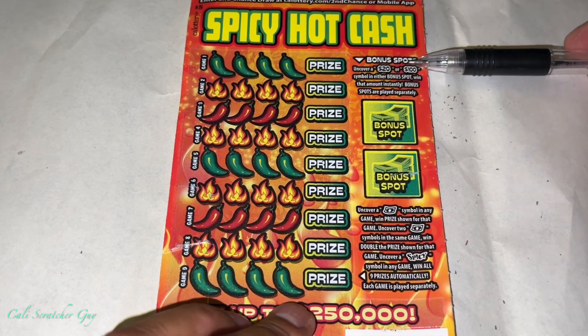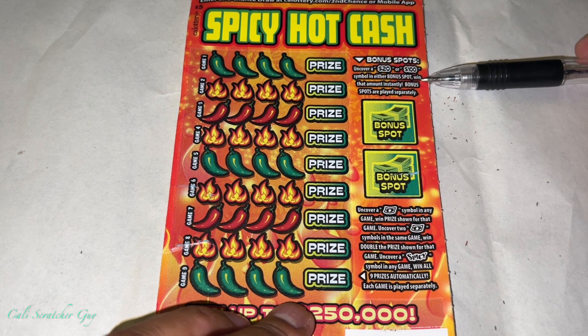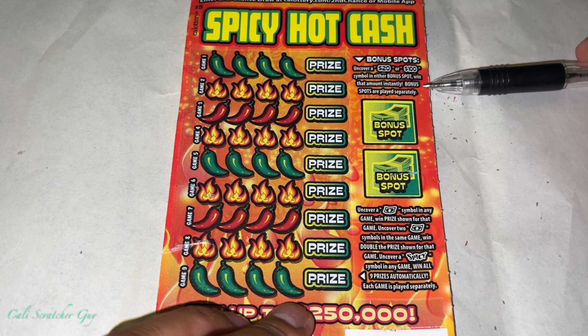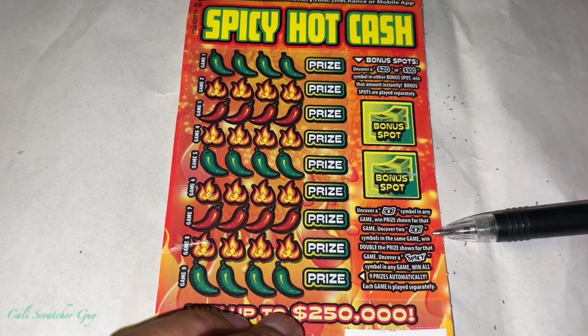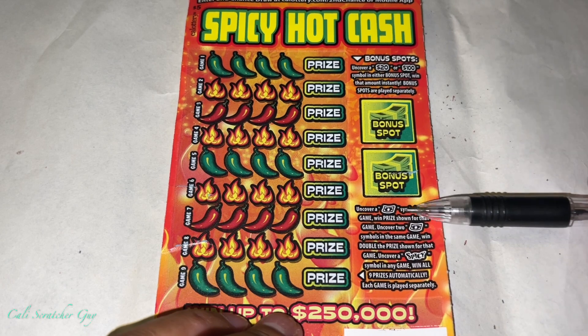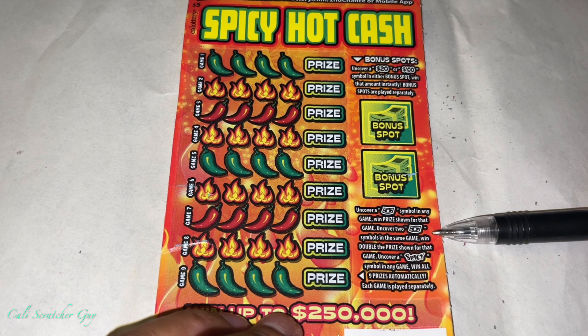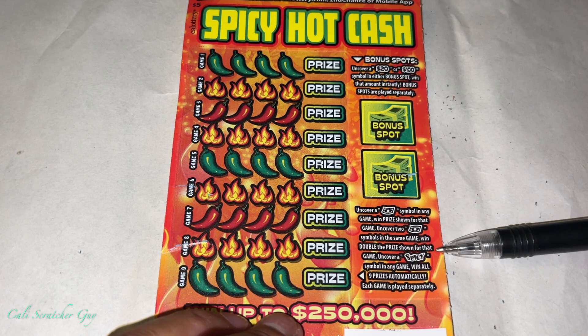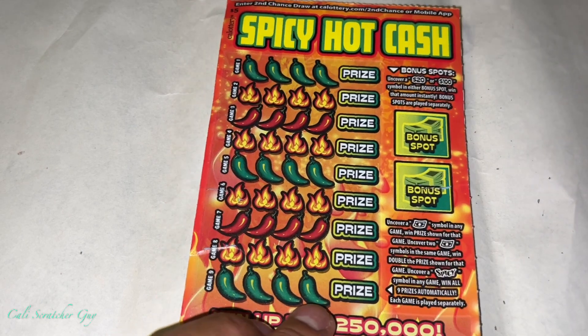Alright, so we got bonus spots. Uncover a 20 or 100 symbol in either bonus spot and win the amount instantly. Bonus spots are placed separately. Uncover a dollar symbol in any game and win the prize shown for that game. Uncover a $2 symbol in the same game, win double the prize shown. And finally, uncover a spicy symbol in any game and win all 9 prizes automatically. Each game is played separately.